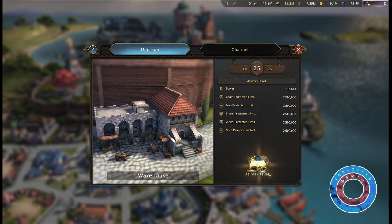Upgrading warehouses can protect more resources. The higher your warehouse level is, the more resources it can protect. At max level, the warehouse can protect up to 2,500,000 of each resource.